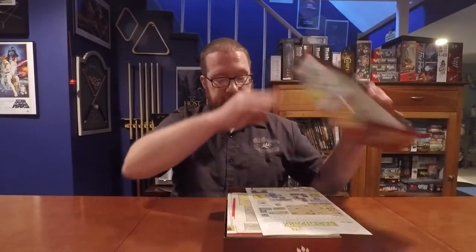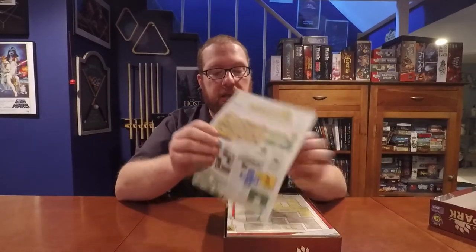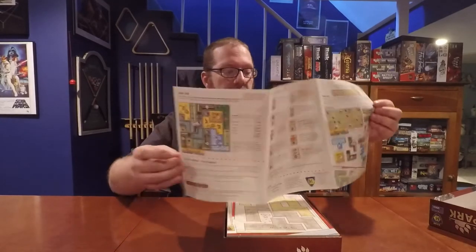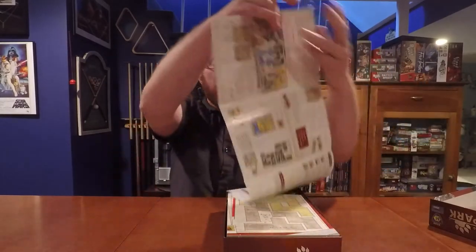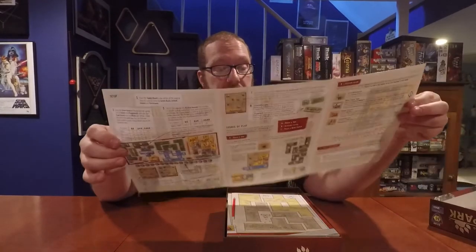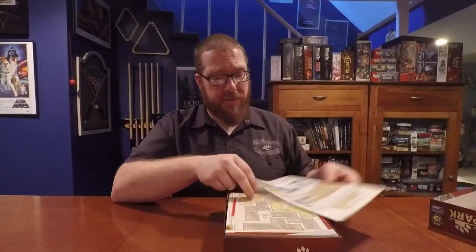Now let's open it up and have a look at what comes inside the box for Barren Park. The first thing you've got inside the box is the rules. The rules are a fold-out six-page total sheet that is full-color with tons of diagrams. This is a very excellently done rulebook — this is everything I want in a rulebook. It teaches you how to play very quickly, there are no ambiguities, and the diagrams are great. So I have nothing bad to say about this rulebook.